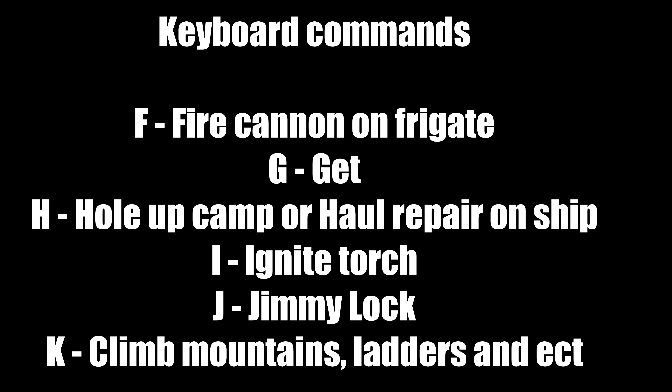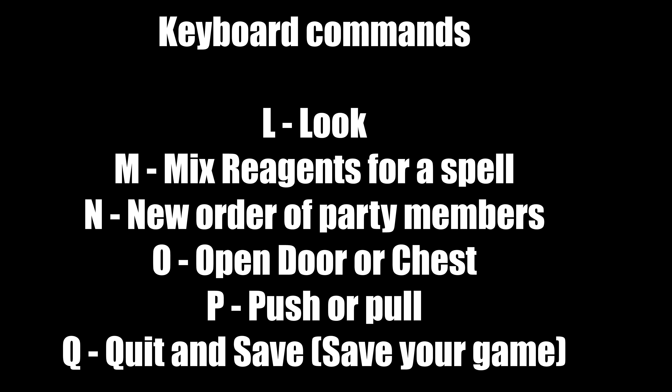J is to jimmy locks — that means regular locks, not magical ones. A jimmy lock is also used to disable traps. K is to climb mountains, hills, ladders, and carpet. To climb very hard mountains you'll need a certain item, but you still use the K button. L is to look or examine something. M is to mix reagents for a spell — type the correct letters and put in the right reagents; wrong ones cause bad things.